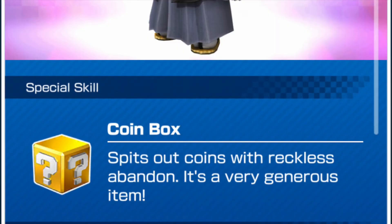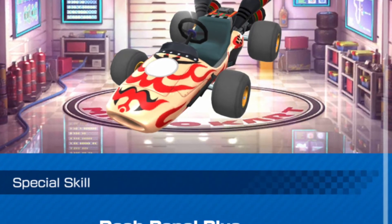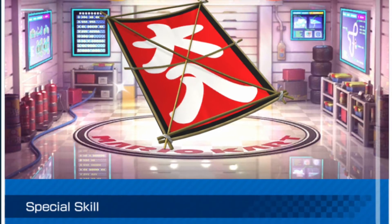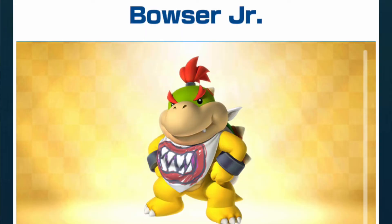For Mario, his special skill is Coin Box. His kart is called the Kabuki Dasher, which does the same exact thing as Peach's. And he has the Full Flight Glider, which increases his chance of getting a Mega Mushroom.